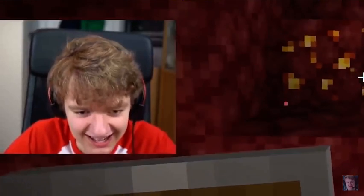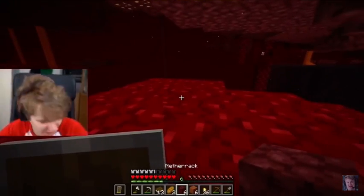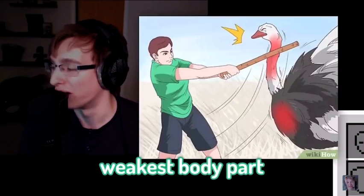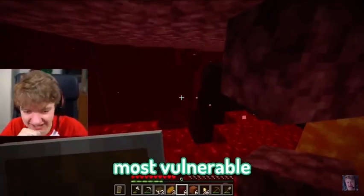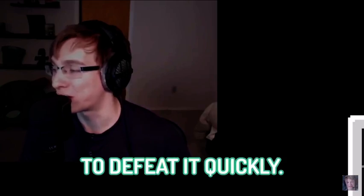Step three: aim for the neck. Consider this to be the ostrich's weakest body part. Despite their considerable size, strike it where it is most vulnerable and least protected to defeat it quickly.